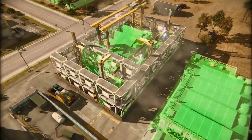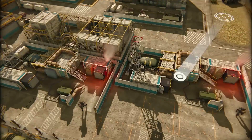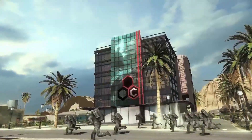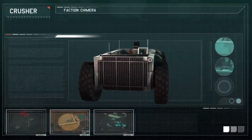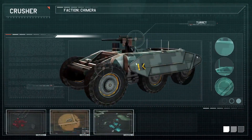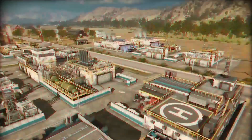But all that innovation comes at a cost. There's a heavy reliance on raw cash with the Chimera, so make sure to capture all of the banks. The upside is that many of the Chimera's units can be bought with cash alone, with Earth minerals reserved mostly for upgrades and more advanced technical buildings.